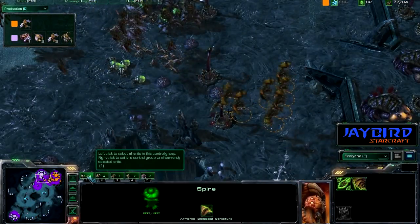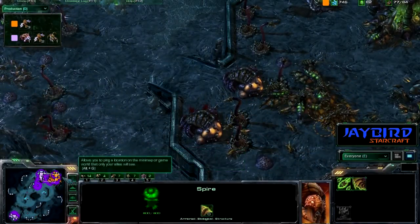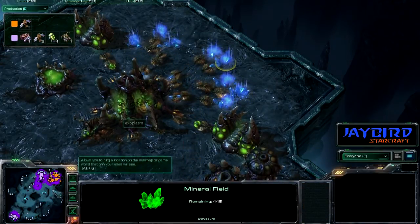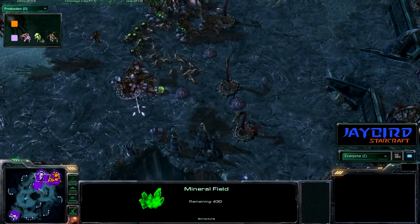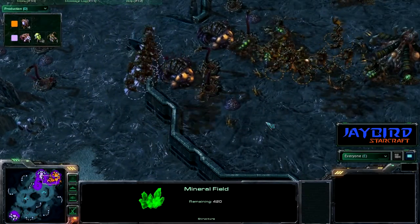The pink player is still certainly in the strong position because orange will eventually run out of minerals. Even these expansions are starting to get a little low — looks to be about four to five hundred minerals each — so it's only going to be a matter of time until orange is out.